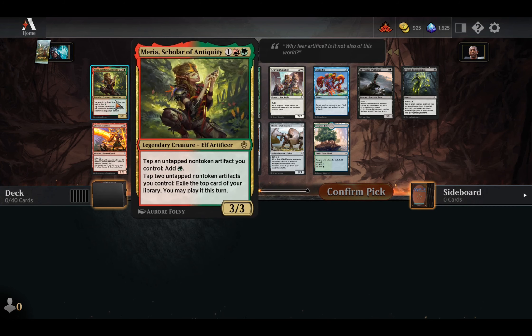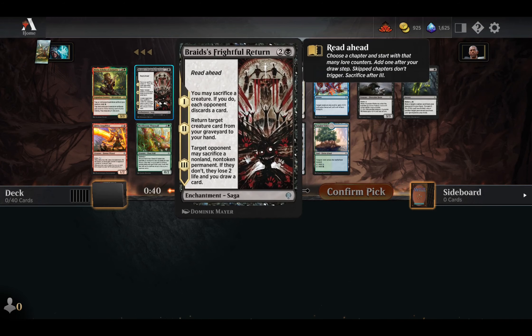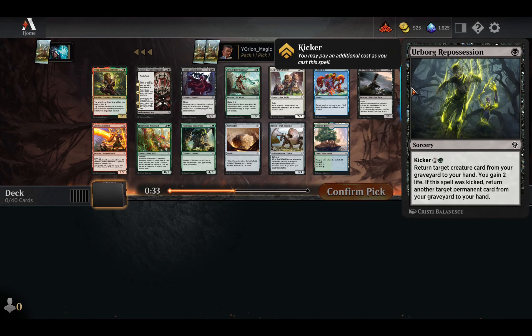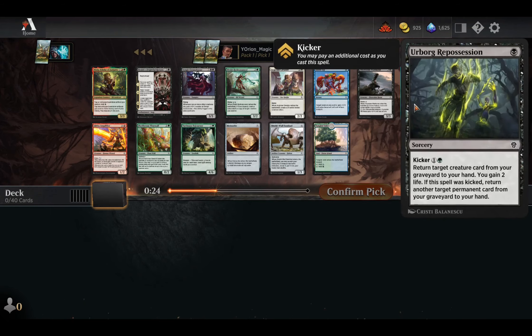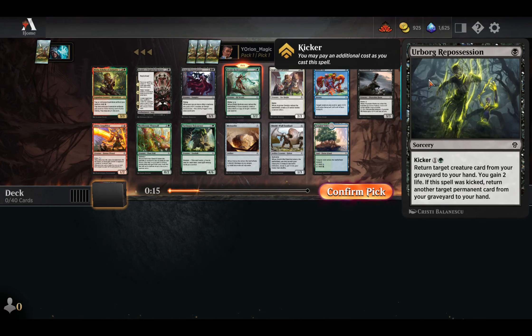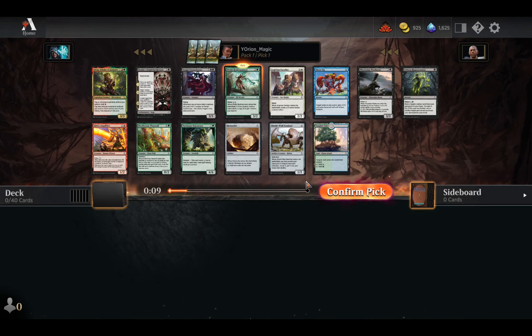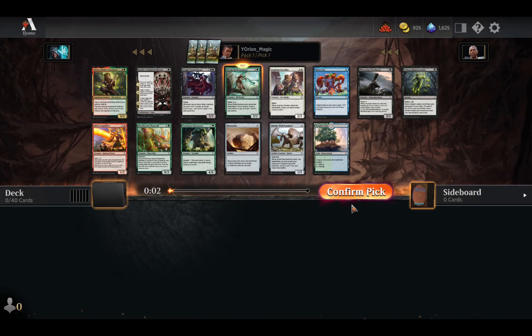Our rare is Marius, Scholar of Antiquity — not the greatest. Elvish Hydromancer I like. The uncommons aren't the greatest besides the Hydromancer. Ouroboric Repossession, if you're in black-green, is pretty good. I think I have to take the Hydromancer here, just for the fact that there's nothing really else in this pack. It's between the Hydromancer, the Repossession, and maybe the Cavalier. Let's take the Hydromancer.